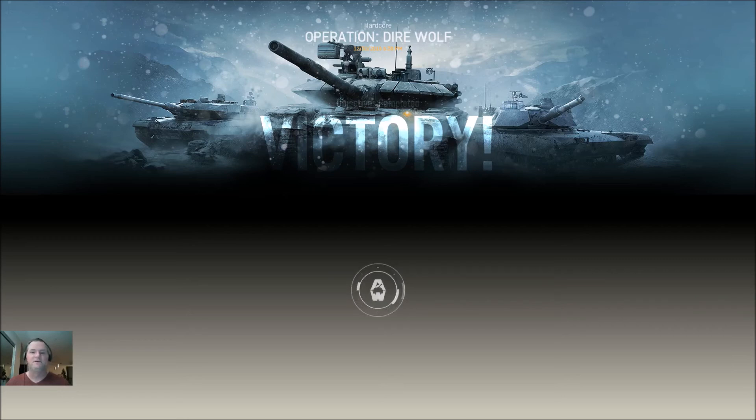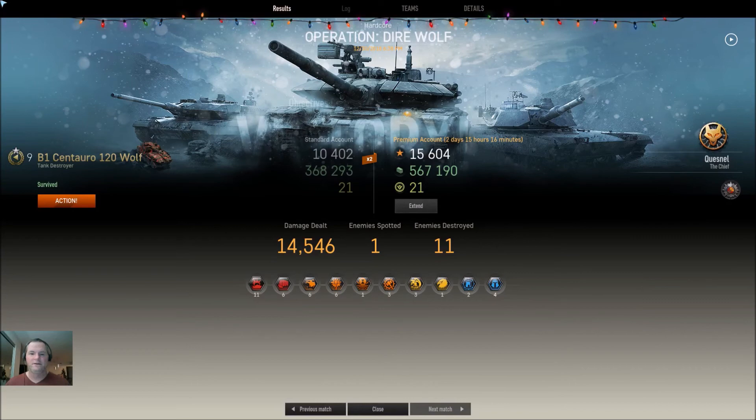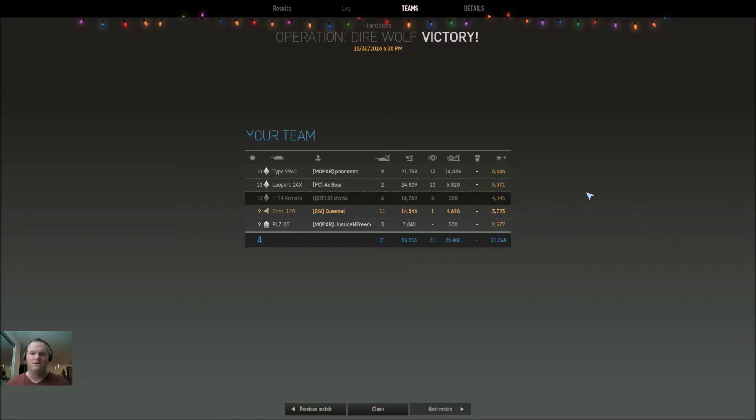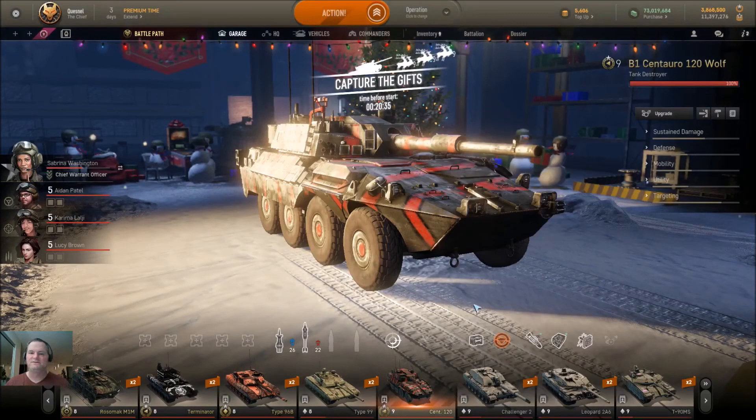It's amazing how slow the calculating hamsters run on the wheel at this particular part of the game — like there's no suspense, just give me the numbers already. Here we go: 11 destroyed, one spotted, and I came in 4th on my team. Wow. I thought I did a lot better than that, but that's the breaks I suppose. So there we go — there's a demonstration of the Centauro 120 Wolf Edition Tier IX Premium.